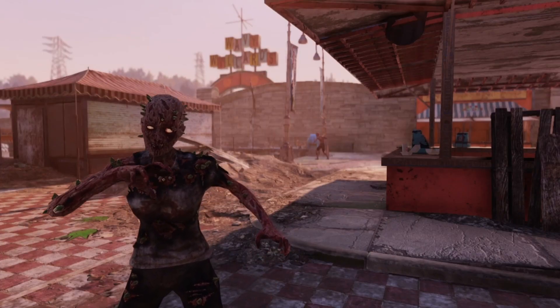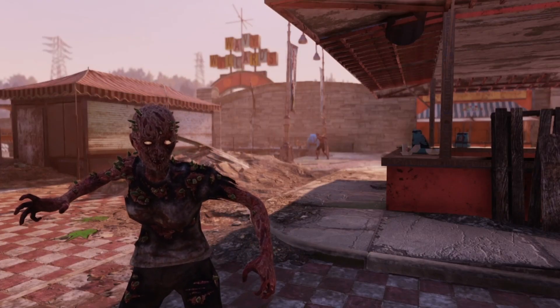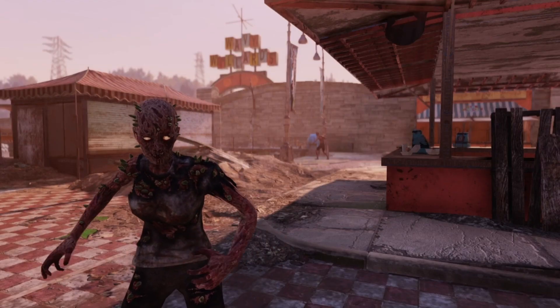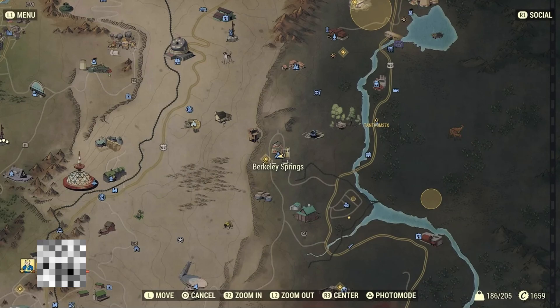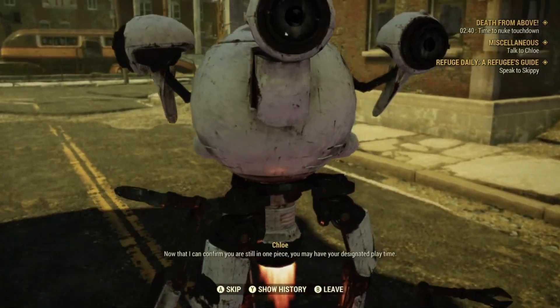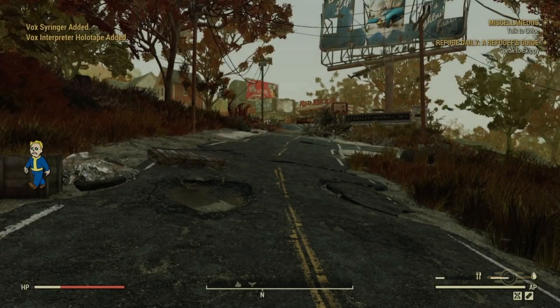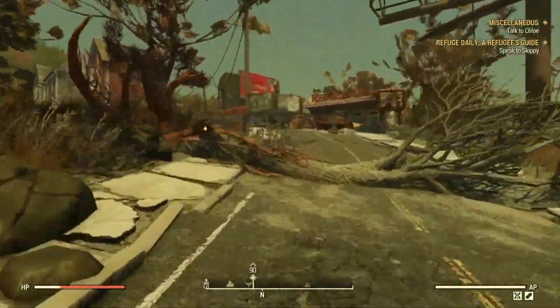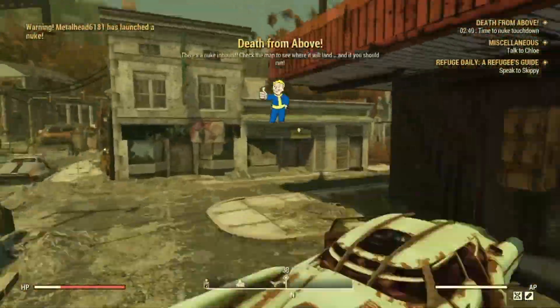In order to be able to do this glitch, we're going to need to be going to visit Berkeley Springs. If you don't know where this location is exactly, it's far right of the map towards the middle. And if you're still confused, just look up the Chloe bot and it should give you the exact location. Once you do know the location, all you're going to need to do is spawn in, follow my exact path, and talk to the bot named Chloe.